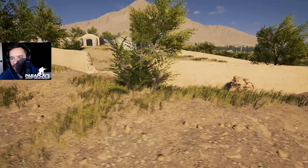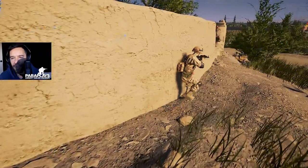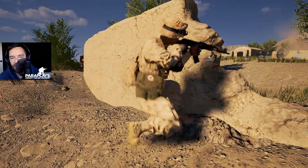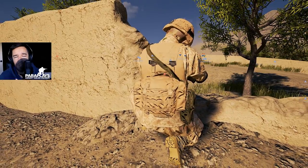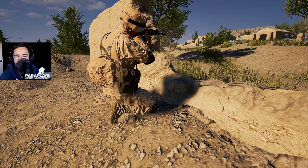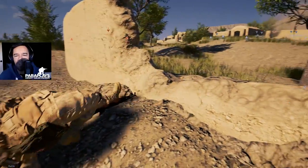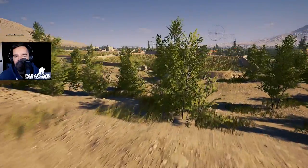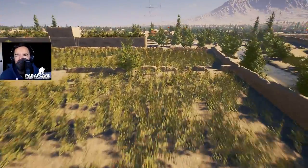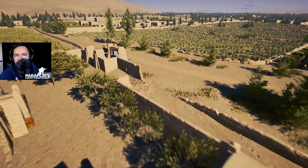We've got a squad leader and an AT guy down here — let's follow the medic. I honestly cannot wait for the actual British faction. There's always something nice about playing with your own country's faction — it makes you feel more involved. The SA80: not keen on it. I've used it at Catterick in real life when I did my basic training with 4 Para, and people say it's a rubbish rifle. Believe me, when you pull the trigger and you're on the other end, you die. I just don't like the look of it. We love the M4. I know this video is going on a little bit.